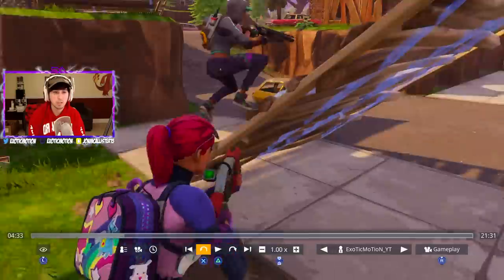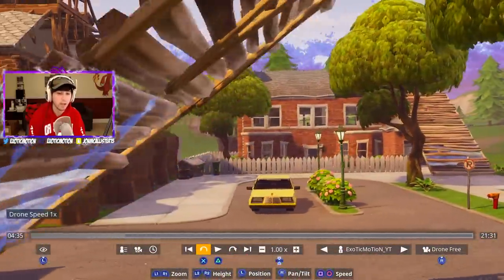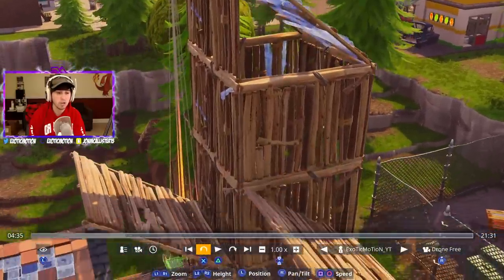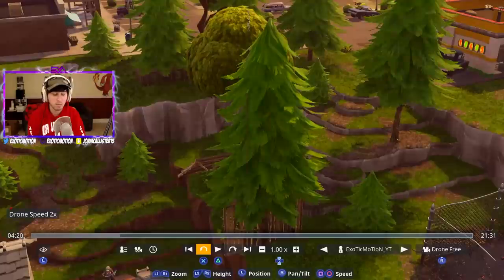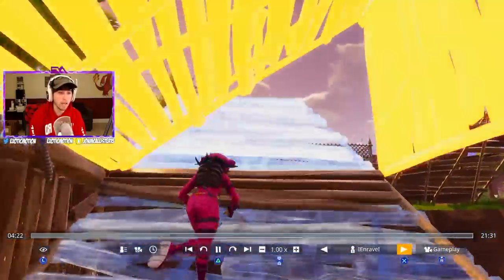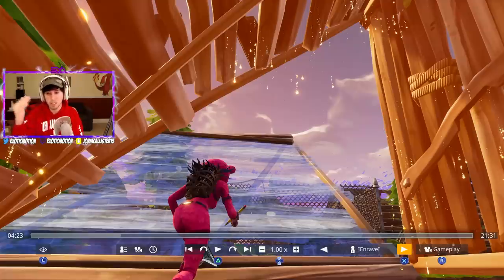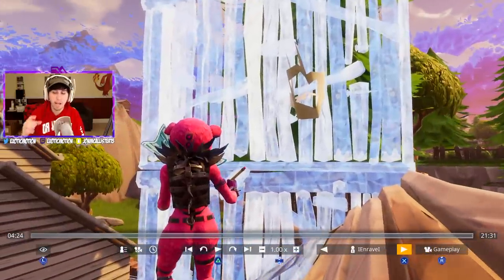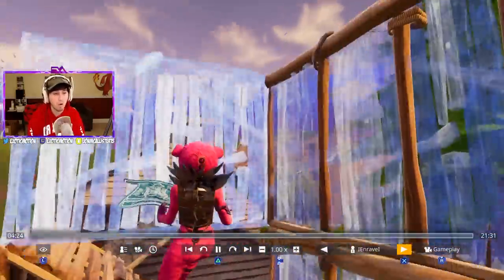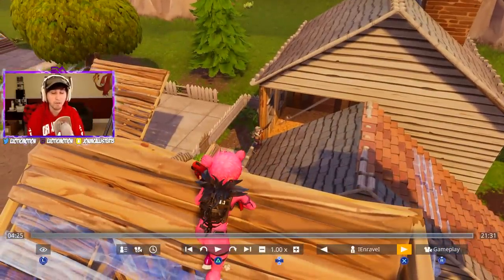I jump down, see her in the corner, we get in a gunfight, and I knock her. Rave kills the other person. Let's go to Rave's point of view — he probably did the right thing by leaving and getting high ground on the whole fight. As you can see, Rave instantly makes a smart play: instead of staying in the house scared, he gets aggressive, gets high ground, and makes sure he can actually get above the person. They're focusing me while Rave gets high ground, which is really good.